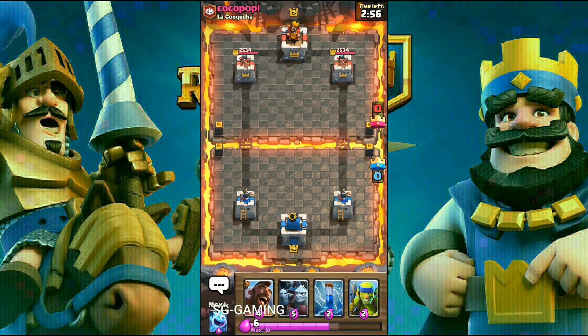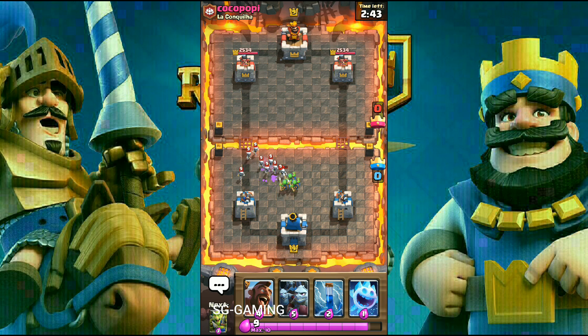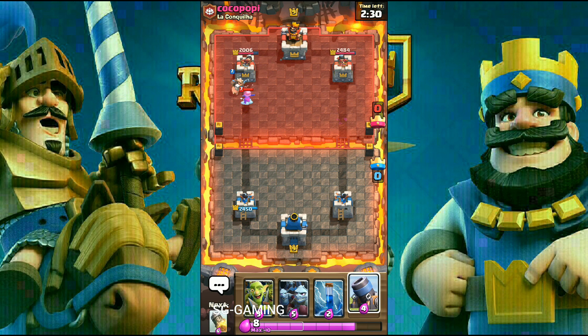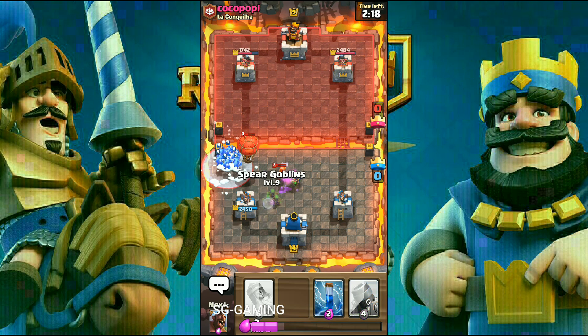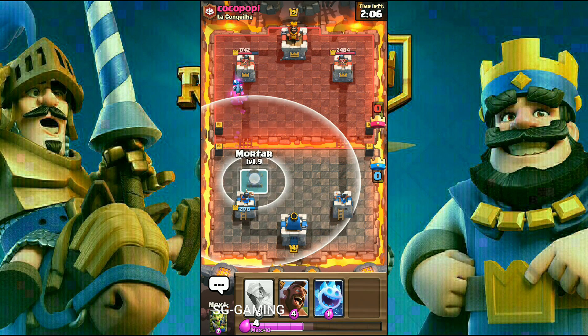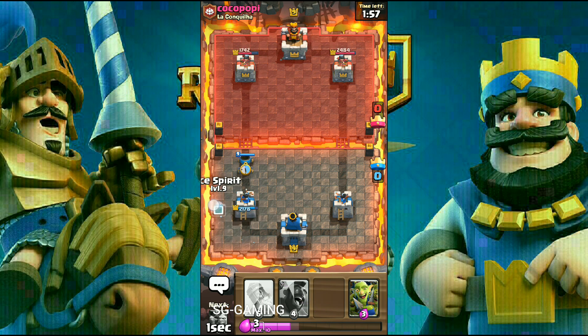We are facing Coco Poppy from the clan. Let's drop spear goblins because I really don't want to waste my zap for skeletons. Let's do a counter push and keep our zap ready. I'll put a goblin gang for the Valkyrie — you must be thinking why goblin gang for Valkyrie, because it can kill it. We might be in a bit of trouble. For a moment I thought the freeze would kill us. I think he over-expended on elixir.